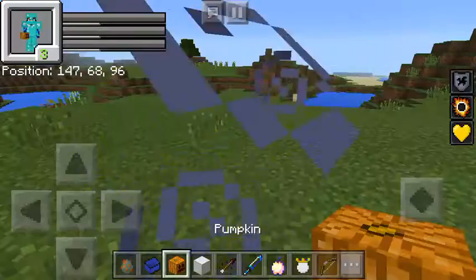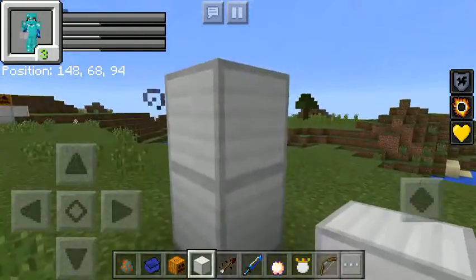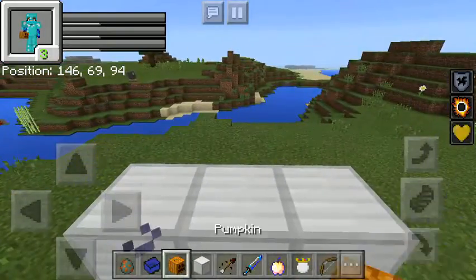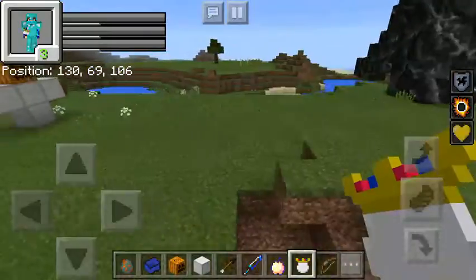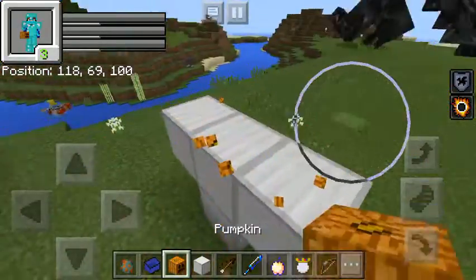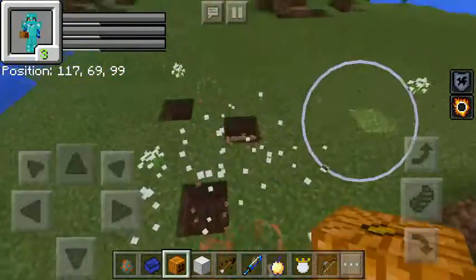Grab that — one, two. Alright, spawn him in — one, two, three, four. I was just in the wrong spot, yeah I was in a bad place, that's probably why. Alright guys, let's go into slash game mode.